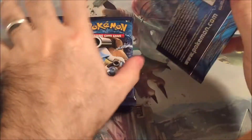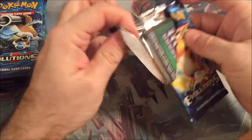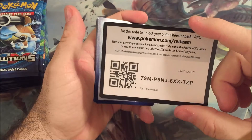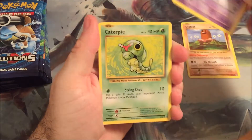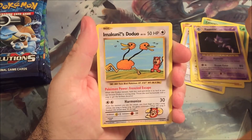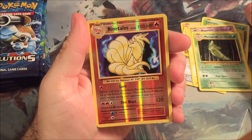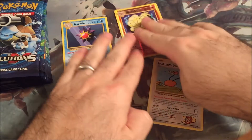Alright, let's do this. It's already a green code so that probably means it's not the best pack. Got Diglett, Drowsy, Caterpie, Doduo, Fat Pikachu, Haunter. Imakuni's Doduo - that's one of the secret rares, so that's gonna go in that pile. Metapod and a Ninetales Reverse Holo - that's a rare. And our actual rare is a Starmie. Awesome.